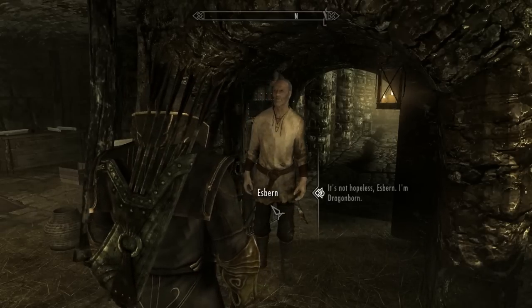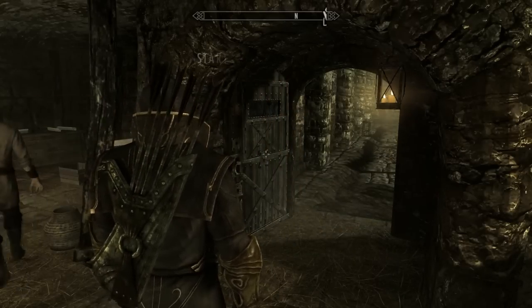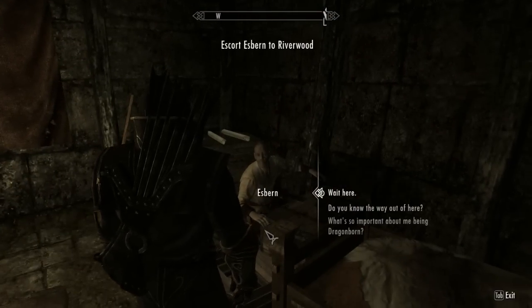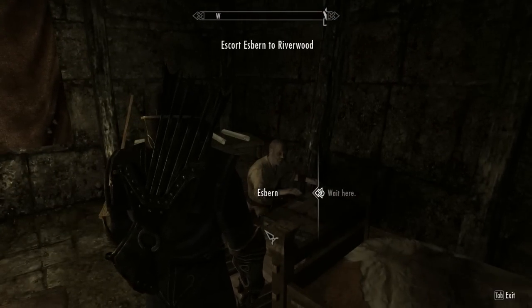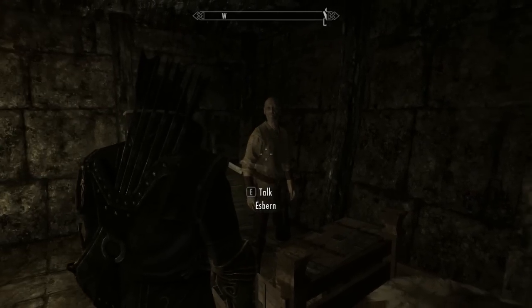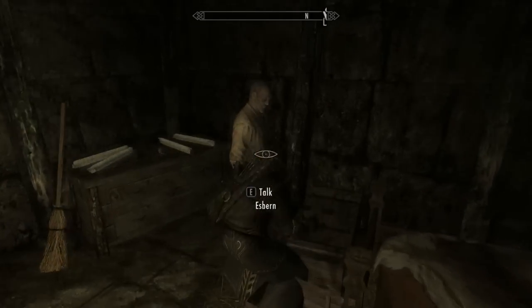This is the only mission I've found this glitchy. He walks into the corner, and that part will also be a little buggy, so keep spamming it. You say 'wait here' and it won't work, so keep clicking it, or crouch down or walk around.